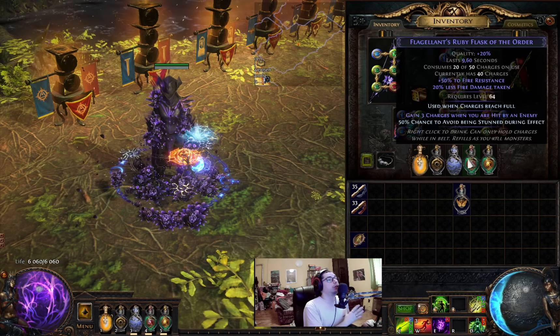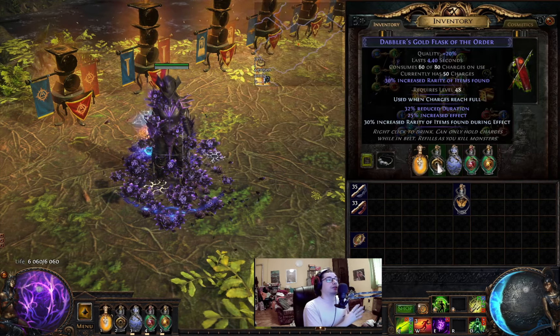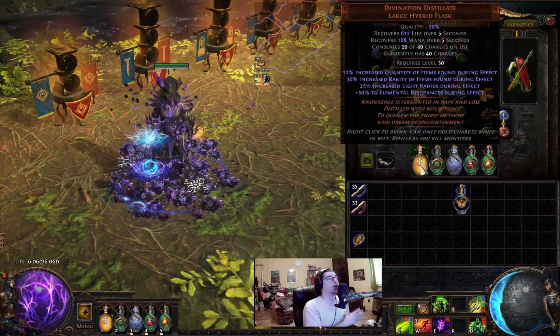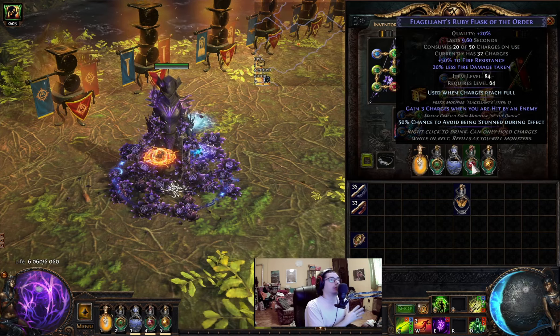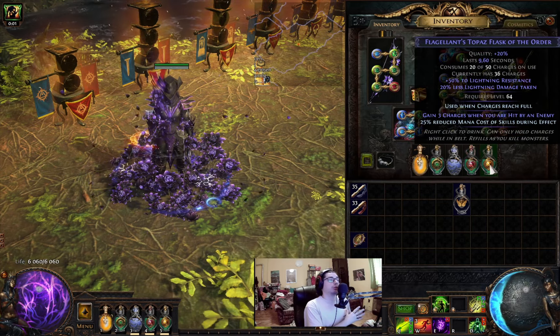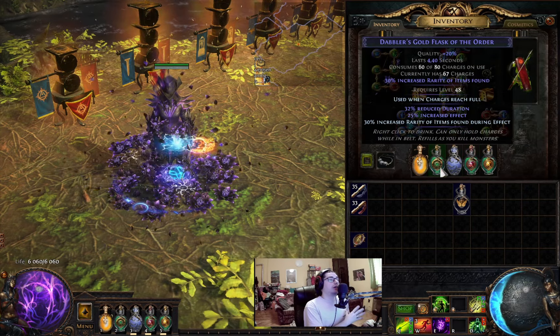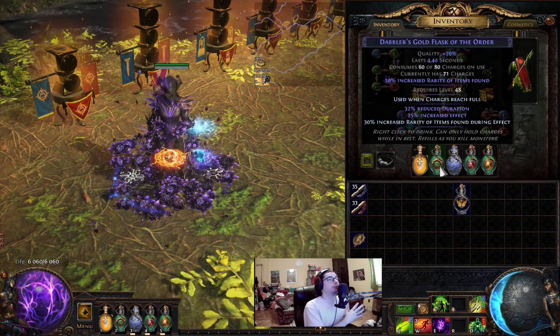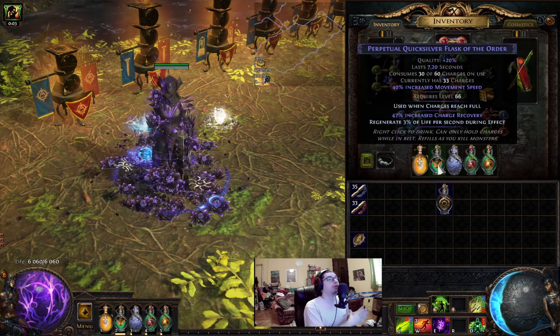Flasks we're using: a Ruby, Topaz, unique Sapphire flask (Taste of Hate), a Gold flask, and a Divination Distillate life flask. On the utility flasks you need the mod 'gain flask charge when you get hit.' Sub-mods: reduced mana cost of skills, and reduced chance of being stunned. On the Gold flask: increased effect and crafted item rarity. While you're exploring the forest, switch to a Quicksilver flask so you finish faster than when you port back, then switch back to the Gold flask.